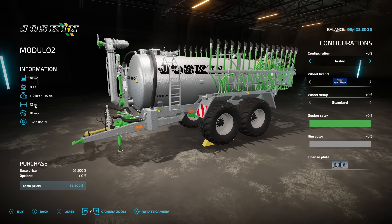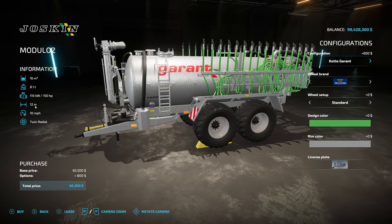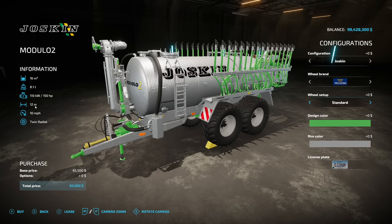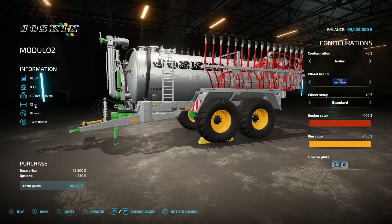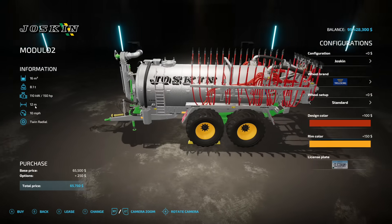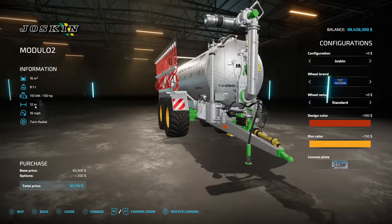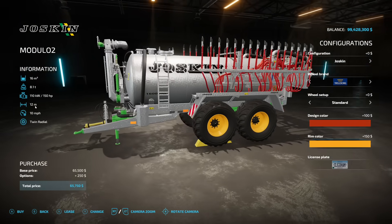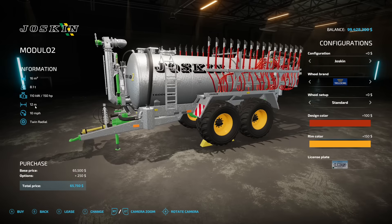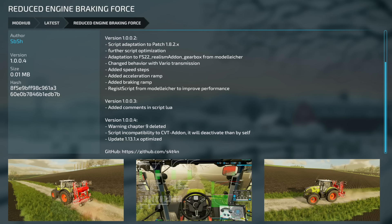Jumping to new ones for PC and Mac players only — we have the Joskin MODULO 2. If it looks familiar, it's similar to a couple of existing mods, but this one can be rebranded. You get different wheel options, design colors, and rim choices — if you go with the Joskin branding, you get those yellow rims. It requires 150 horsepower, is 12 meters wide at 10 miles per hour, and is Manure System ready, which is great for PC players.